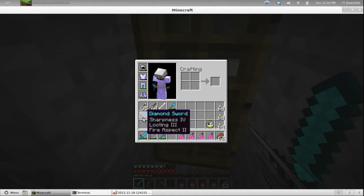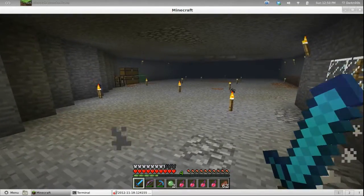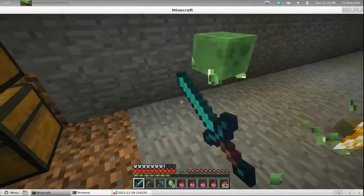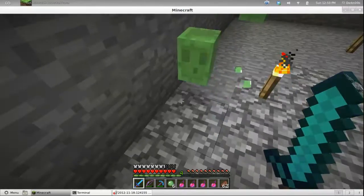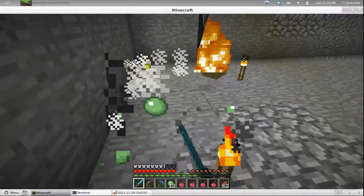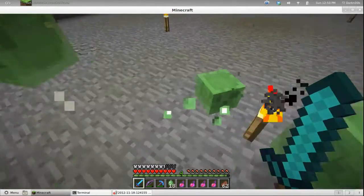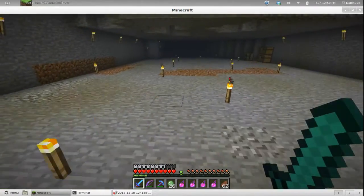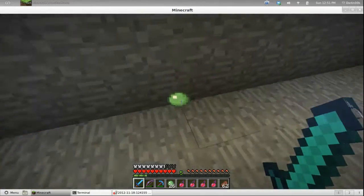Let's go down here and use looting. Come here, slime. Oh, I'm sorry — I bumped my mic there. Let's go kill these guys. I hear a zombie. I'm trying to waste a little time here, because I need it to be nighttime — I want to go out and find zombie villagers. I'll show you why.